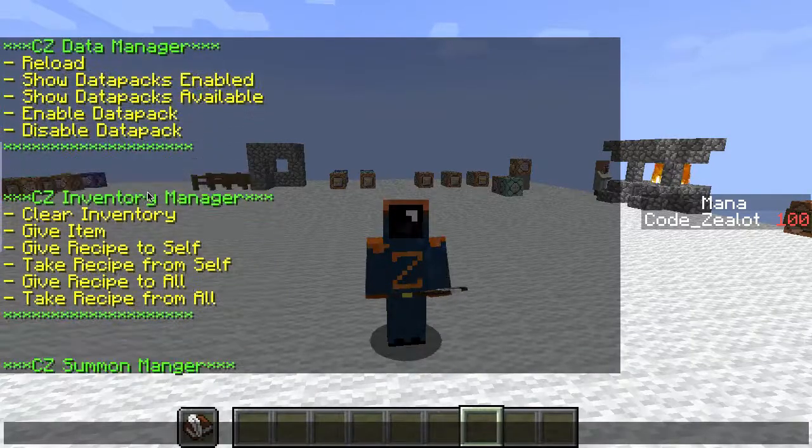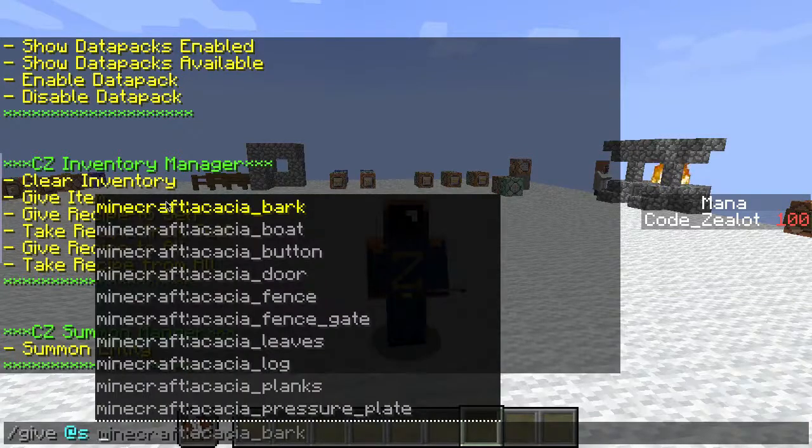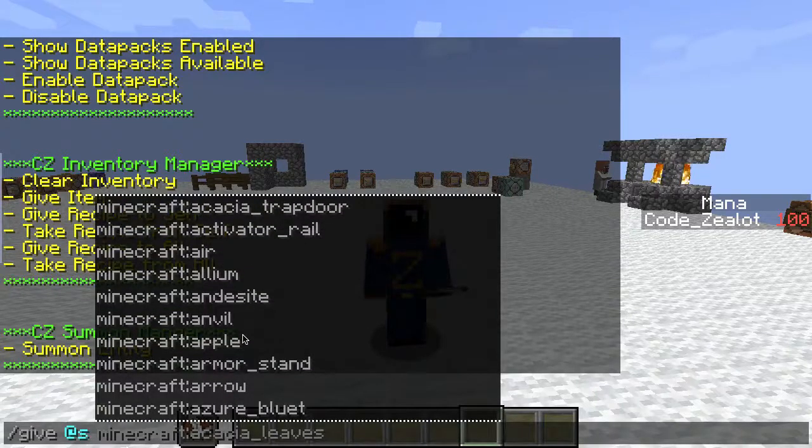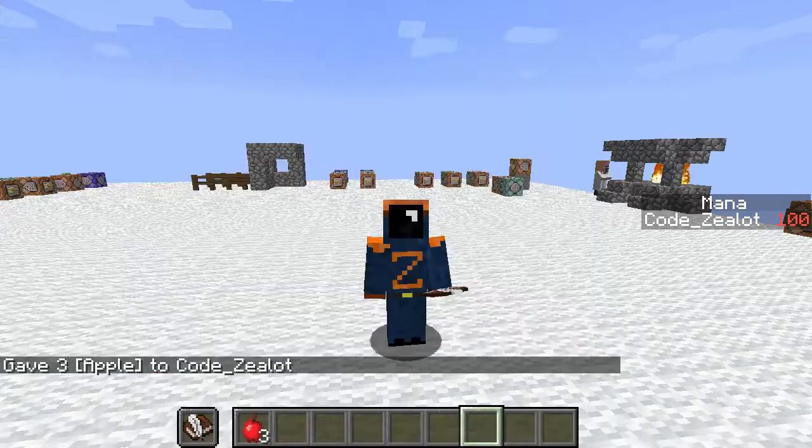We also have an inventory manager — I'm sure you all want to use this because we use these commands all the time. If you click on give, it auto-completes it for you. All you have to do is pick the item you want. Let's pick an apple. You click on that, press space bar to use the autocomplete from Dinnerbone's system, put the count in — it tells you right here 'count' — let's put three and press enter. We just ran a give command without having to memorize any of the syntax.